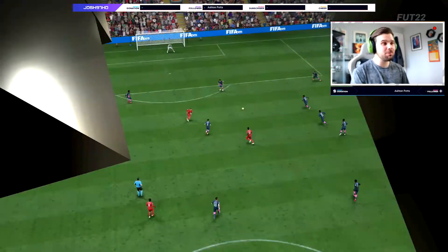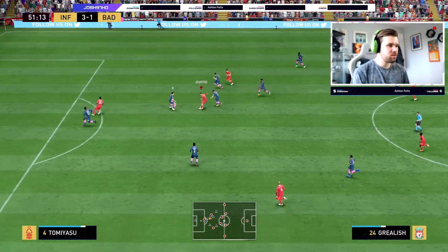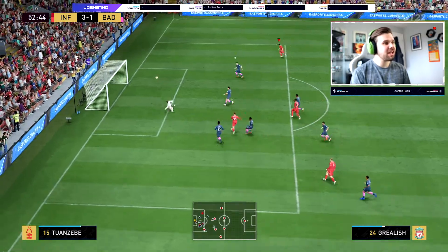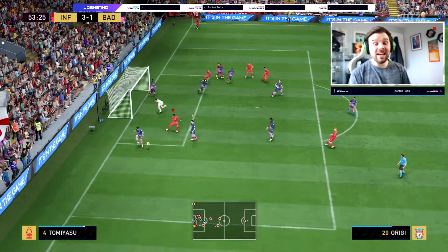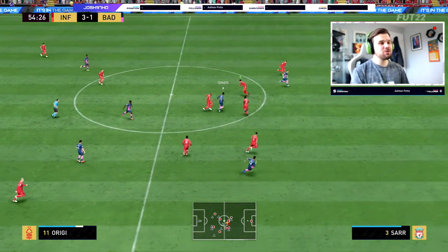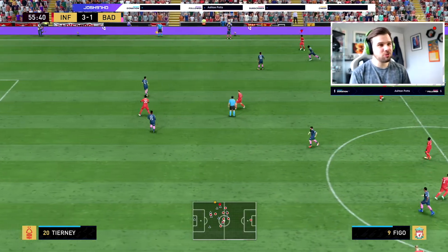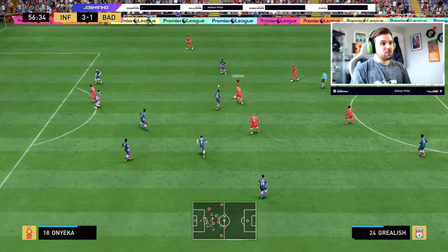A beautiful goal from him this time, outside the box on a finesse — didn't quite go top bins but went in the back of the net nonetheless, so we'll take it. He was showing his strength there — he does seem to stay on his feet quite a lot. He does remind me of Figo in a lot of respects. He'll come up with a goal every now and again but his playmaking is fantastic. Figo's got a slightly different body type — he's a bit chunkier — but Grealish plays in the same sort of style. He obviously hasn't got the meta body type this year, but he does perform pretty well on the ball.